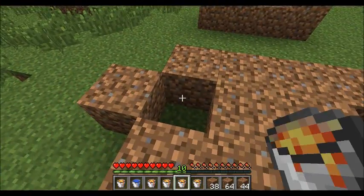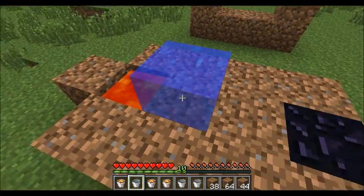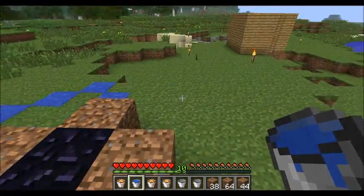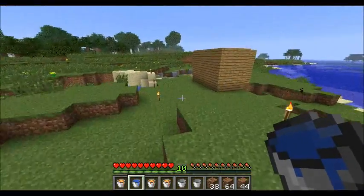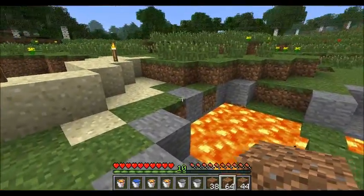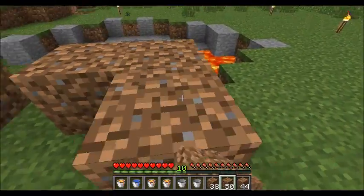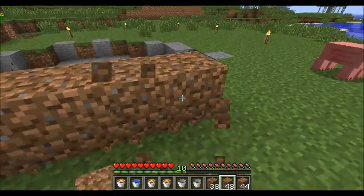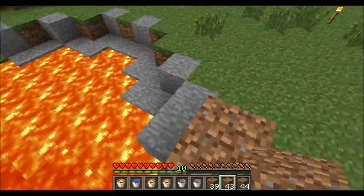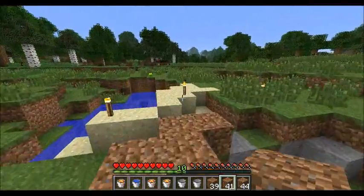Then lava, lava, water, water. Also, if you're building near the lava — the reason I've got three stacks — if you're building near this, you just want to create a quick protective wall, because I tried this in 1.2.5, which in other words means yesterday or this morning.